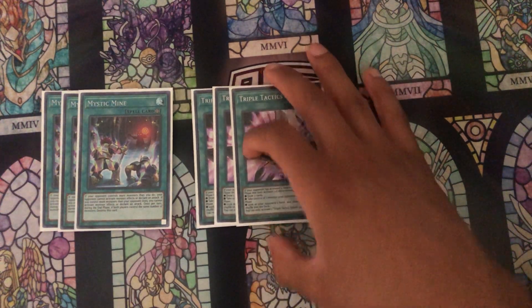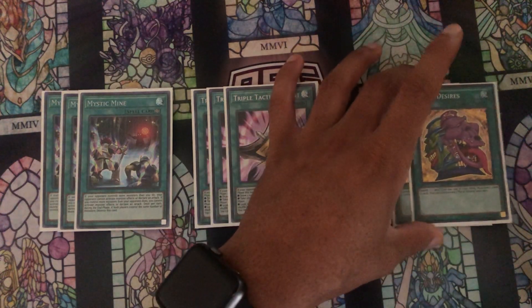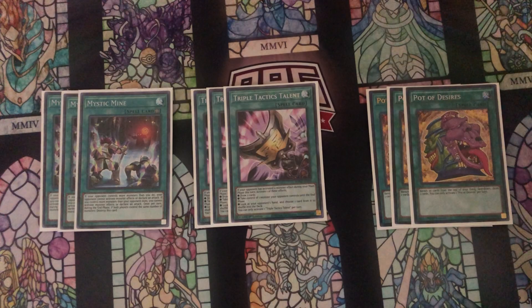Then we have three copies of Triple Tactical Talents, which is another great going-second card in this deck. Between three Mines, three Widow Anchors, two Afterburners, and all the hand traps, this deck is really good at going second, and Triple Tac is one of the ways we do that — great for baiting negates with the Take Control effect, but also just drawing into more cards. Combined with three copies of Pot of Desires, you get to see a lot of your deck very quickly; there are games where you resolve both Triple Tac draw 2 and Desires draw 2.